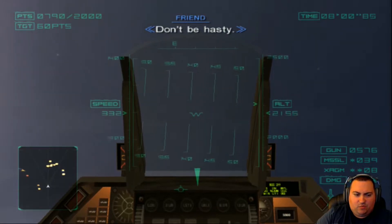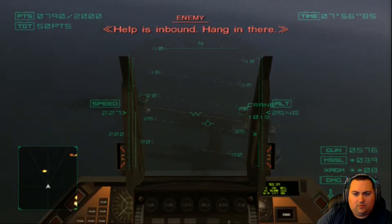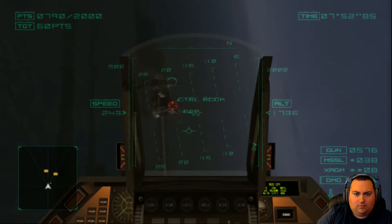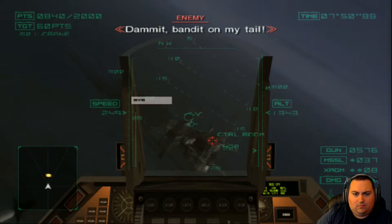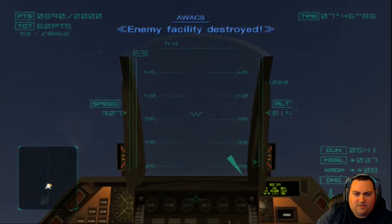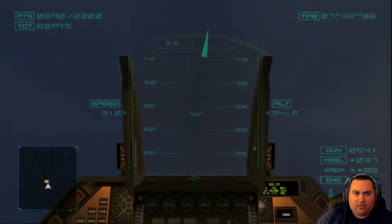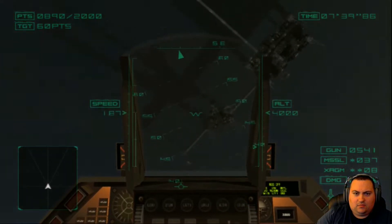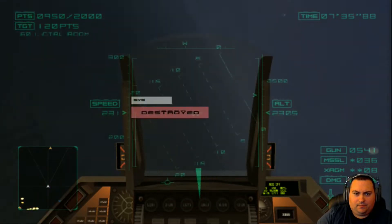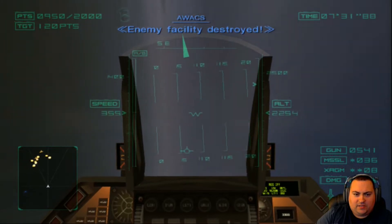I want to try and get as many targets in one area as I can before I move on. This control room — the towers keep blocking it, but it's worth 60 points. That should do it. Got it. The facility is destroyed. We'll move on to the next group.